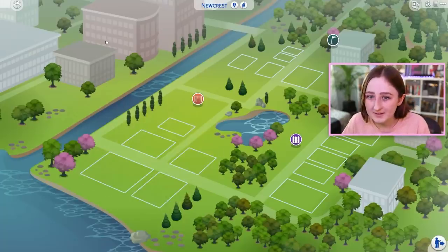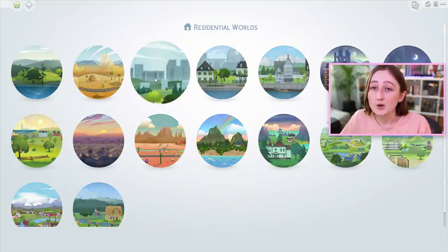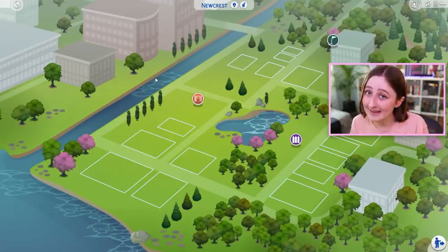So recently I've been trying to rebuild Newcrest, the empty neighborhood in The Sims 4. When you're playing The Sims 4 base game, you get three neighborhoods: Willow Creek, Oasis Springs, and Newcrest. Newcrest comes completely empty, which honestly as a person who builds a lot in this game I really like. But maybe as a player it's a little bit annoying, so I've been working on building new lots with just the base game to fill up this whole area.